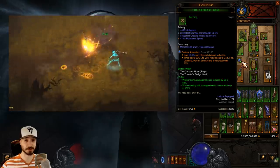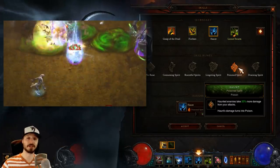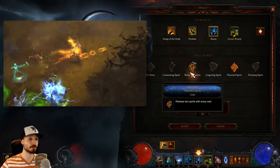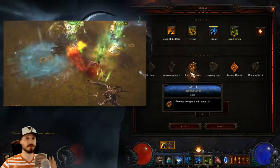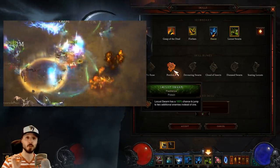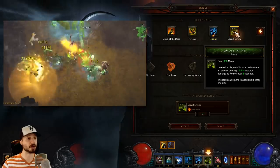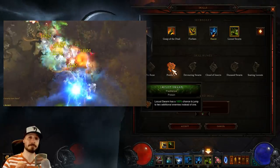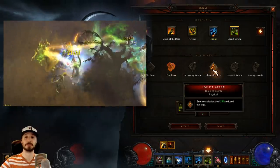Let's take a closer look at the skills. We need Haunt — typically a cold skill, but we're going with Poison Spirit to make this a poison build, which makes haunted enemies take 20% more damage from your attacks. Alternatively, you could go with Resentful Spirits for a cold build, releasing two spirits per cast if you have trouble spreading haunts. For Locust Swarm, we're going with the Pestilence Rune, which gives Locust Swarm a 100% chance to jump to two additional enemies instead of one. Locust Swarm costs 300 mana versus Haunt's 50, so we want to cast it as seldom as possible. If you have a Vile Hive, you get Pestilence for free, in which case Cloud of Insects is generally a good choice and gives some damage reduction.